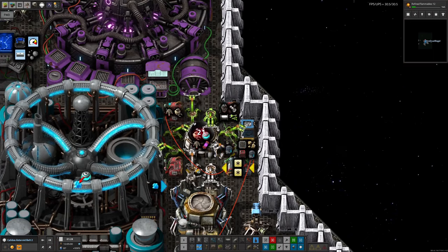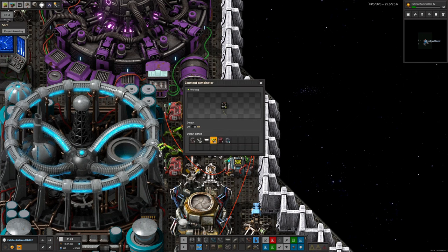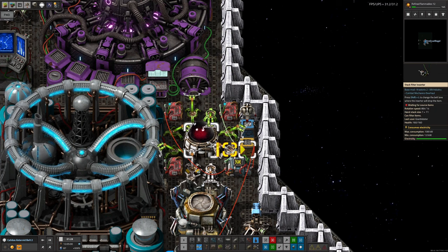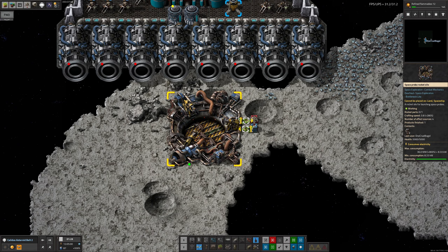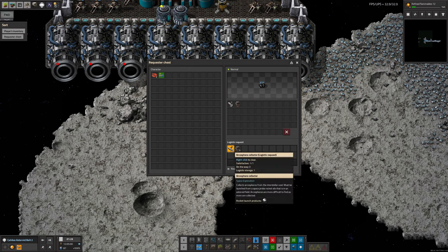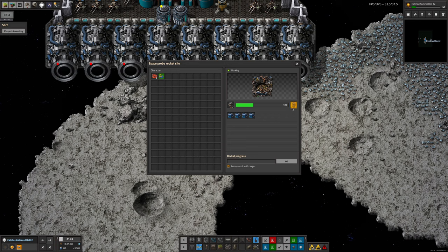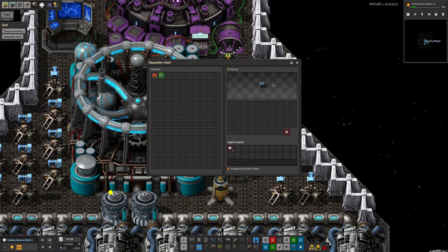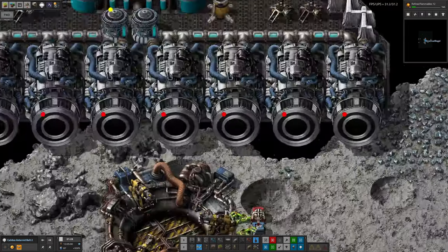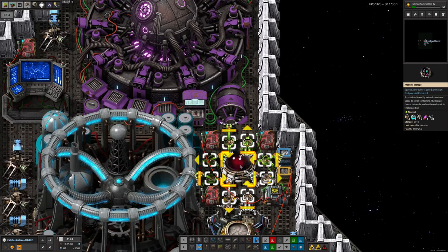They're being unloaded as required by this filter inserter here. There's a circuit network condition set up along here — we're watching for how much stuff we need, subtracting the contents of this chest from that, and passing things through as and when there's any extra needed. The spaceship can then be parked out somewhere in an asteroid field. We can place down a space probe rocket silo with some boxes on it to request the Arcosphere collectors and the space probe rockets. They can be automatically loaded in, produce the space probe rockets, load in the Arcosphere collectors, and launch them. Gradually, in theory, we will gather Arcospheres. Up here we have a blue chest requesting any Arcospheres in the area. As soon as any are discovered by the rocket launches, they'll be put into the red chest, brought up to here by a bot, put into the Arco link, and sent all the way back over to Norbit.